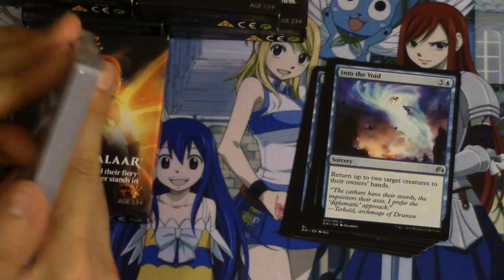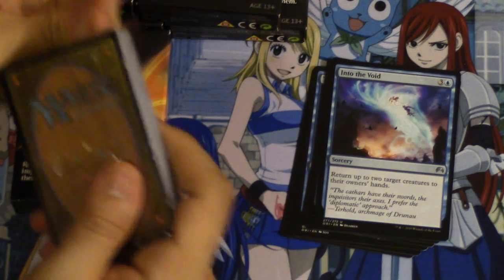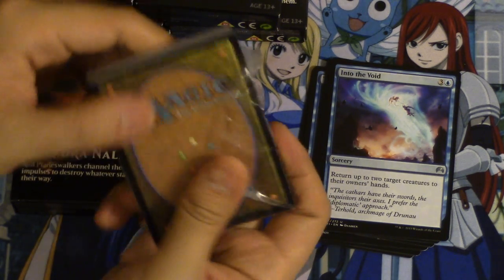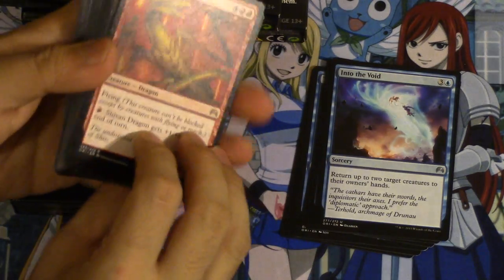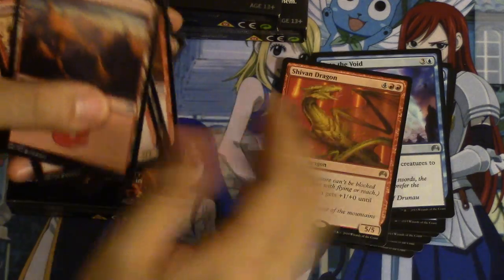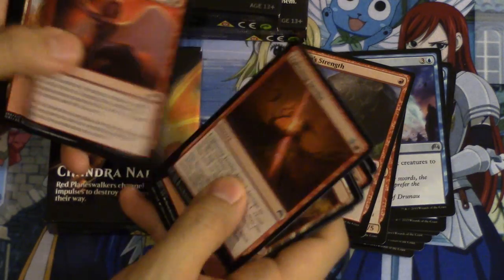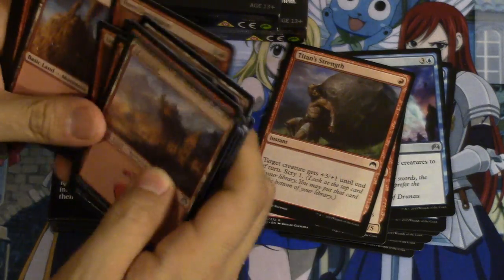Oh, Serbian Dragon — wow, okay, that's interesting. Maybe I shouldn't have got two Chandras. These are supposed to be given out to new players. Serbian Dragon is definitely a very good card. We'll probably have to go two colors initially. Titan Strength — I guess we go Monastery. Lightning Javelin, not the best. Act of Treason — oh, I love this card, this card is very, very good.